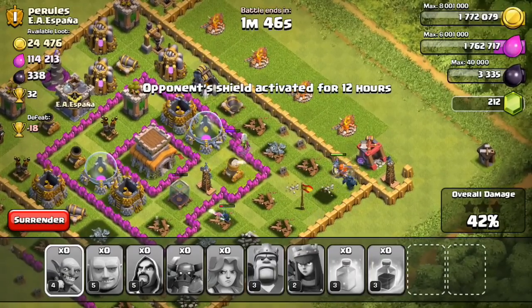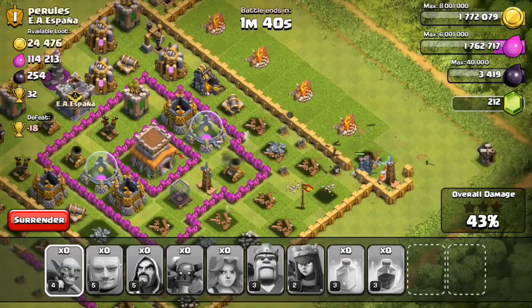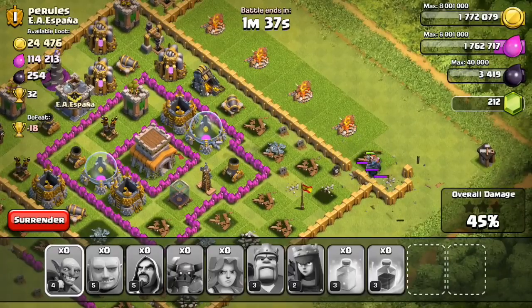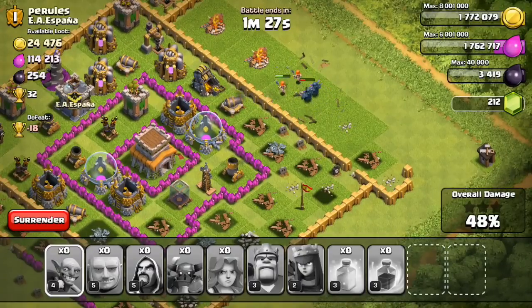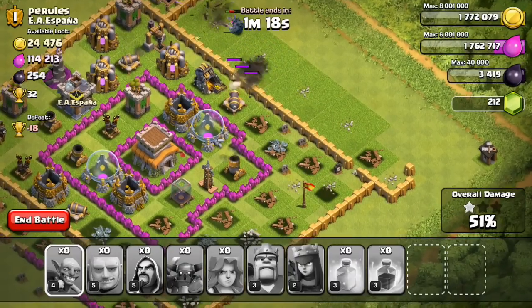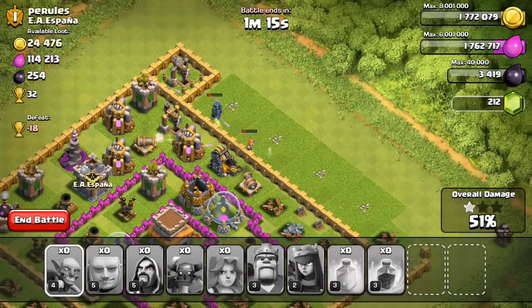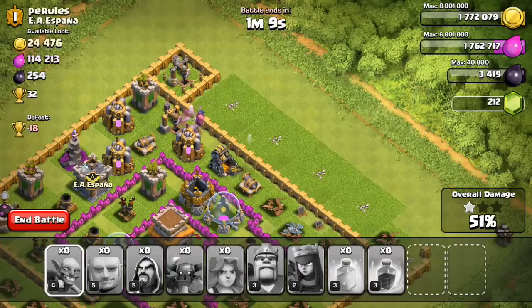As I said, this strategy is good for hybrid — if you don't get all the resources you'll at least get a star. If you have higher-level troops it would be much better; my valkyries are still level one. We still have two P.E.K.K.As left and the valkyries are still alive — we got a star! We also got all of the dark elixir: 12,900, which is great for training more valkyries.